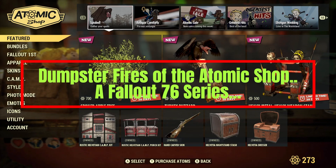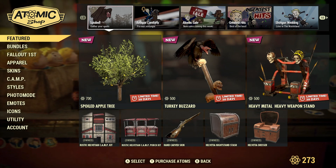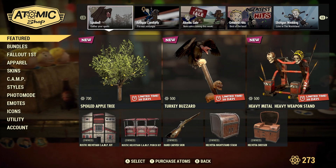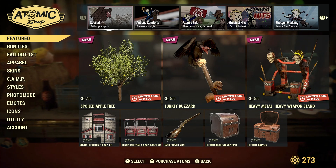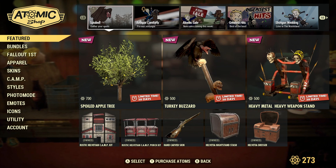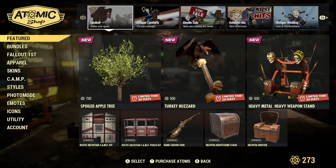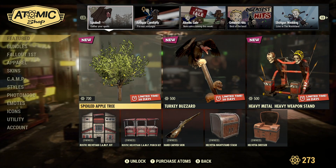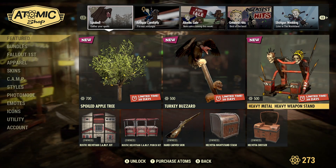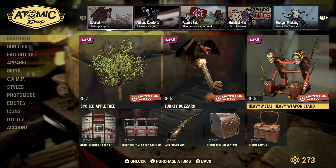Today they added the new rustic Helvetia camp kit, the spoiled apple tree, the turkey buzzard, and the heavy weapons stand. The reason these three items in the Atomic Shop haven't been added to any bundles is because they know people pay the extra 700, 500, and 500 atoms respectively — so you're talking about 1700 atoms for something.